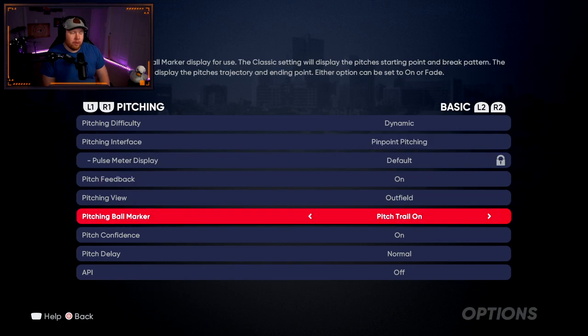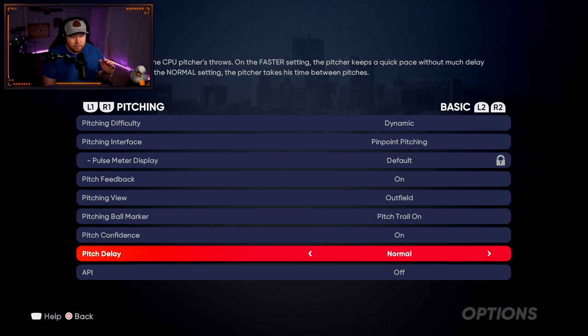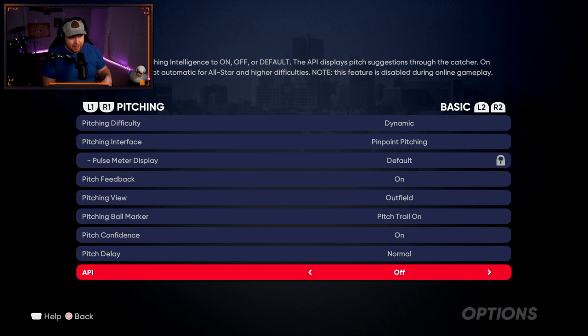For pitching ball marker, I like pitch trail on. It's set to fade by default but I like being able to see at any point before I start my motion where the pitch is going to go, so I don't want it fading. Pitch confidence on — that's up to you. You can see which pitches are better in certain counts; if somebody's hammering a fastball, the fastball's confidence will be low and it'll be harder to throw. Pitch delay normal; API doesn't really matter.